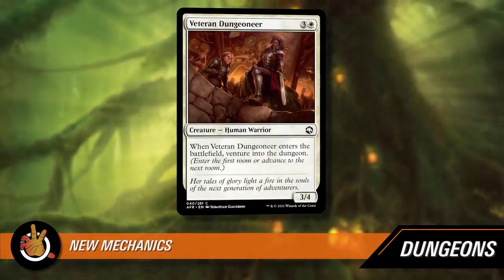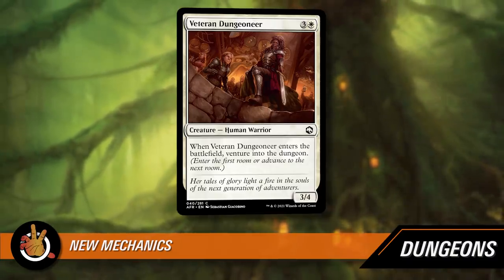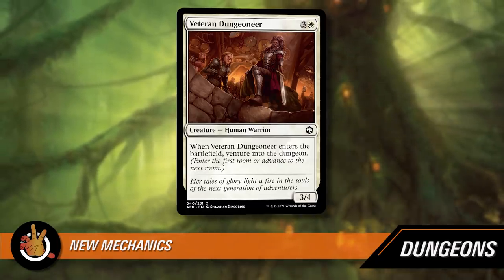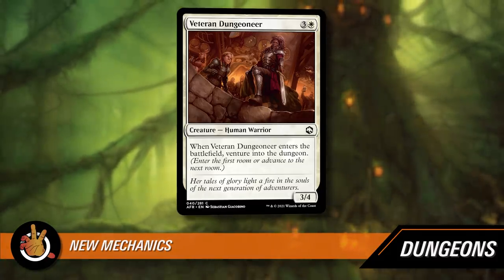The first new mechanic is interesting. It's a Dungeons and Dragons set — dragons we already have in Magic — but we haven't had a lot of dungeons at all. There is a dungeon mechanic called 'venture into the dungeon.' Some cards will tell you to venture into the dungeon. For example, Veteran Dungeoneer is three and a white for a 3/4 human warrior — when it enters the battlefield, venture into the dungeon. Some cards trigger when you attack, or some other condition, and then you venture into the dungeon.